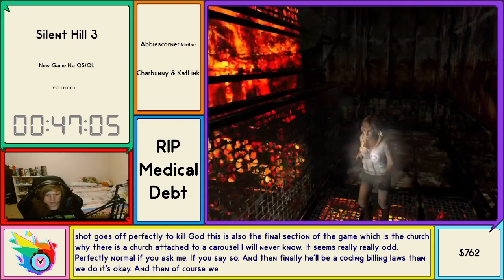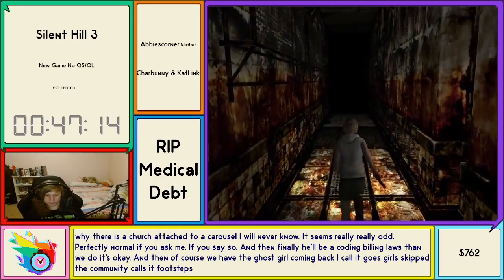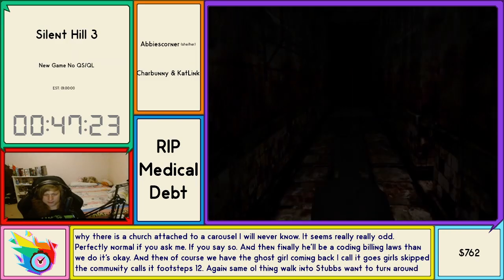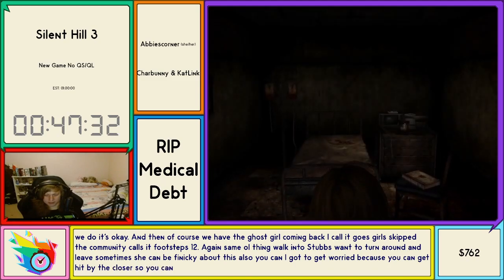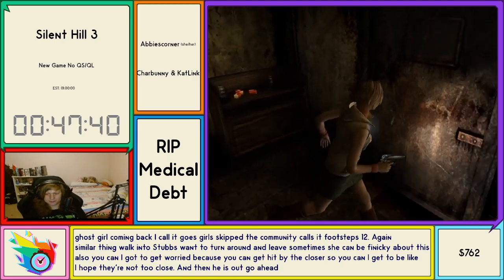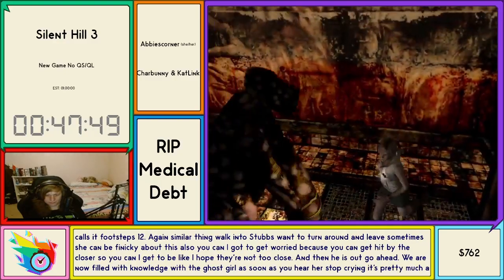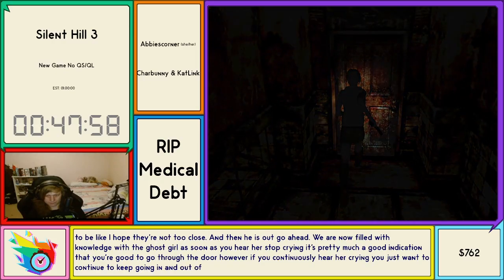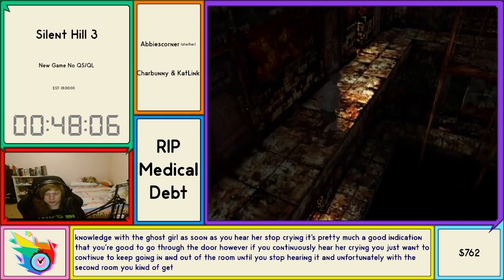This is also the final section of the game, which is the church. Why there is a church attached to a carousel I will never know. In Silent Hill they have different zoning laws than we do. We have the ghost girl coming back — I call it Ghost Girl Skip, the community calls it Footsteps. One, two — walk into the steps, one, two, turn around, leave. Sometimes she can be finicky. You kind of have to worry because you can get hit by the Closers. As soon as you hear her stop crying, that's a good indication you're good to go through the door.